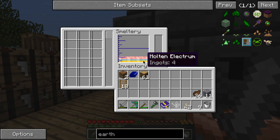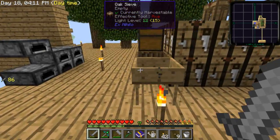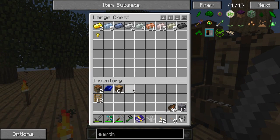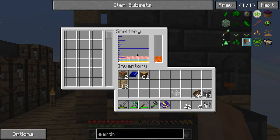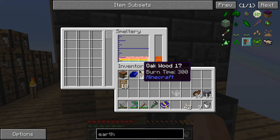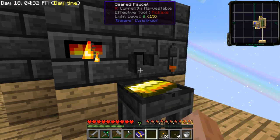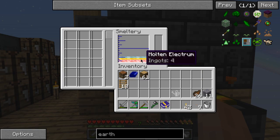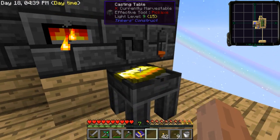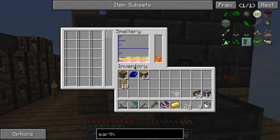Oh my god, why did I make electrum right now? Can I make a cast out of anything else? Make it out of aluminium — no I can't. Out of electrum? No, aluminium. I'm just going to drain it normally then, I guess.